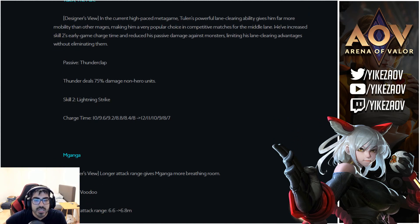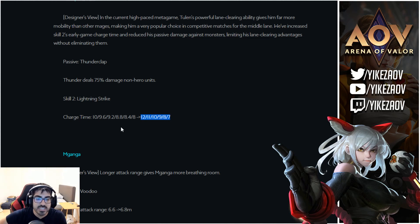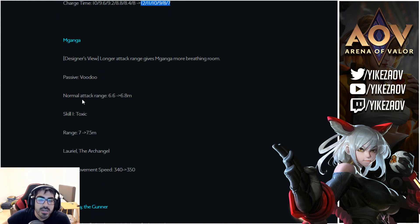Tulen's passive Thunder Clap will now only do 75% damage to non-heroes — so minion waves and jungle camps take 75% damage, making him very hard to jungle in early game. His second skill will have a longer charge time until late game, so he can't teleport and reset as frequently as before.